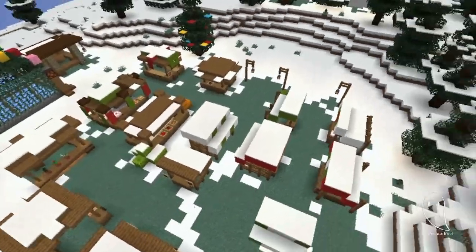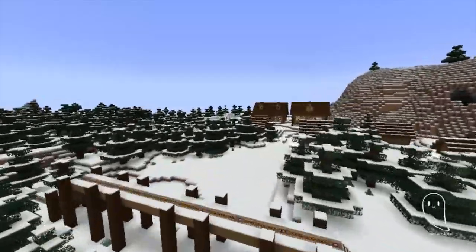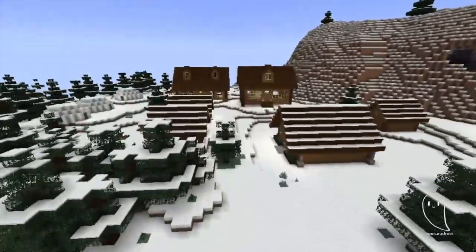Here's the market. The market was probably the easiest of the builds because it was pretty much just fences, some blocks, and some wool — and done.